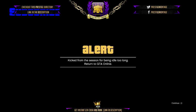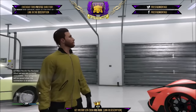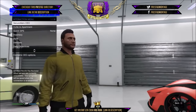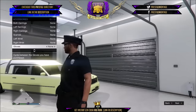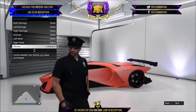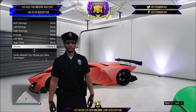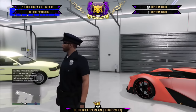Now, once you get kicked for idling, spam on A. When you load in, you should have the demon outfit without the mask. All you have to do from here is go to CEO, management style, and hit one to the right. You should have the cop outfit. Change the gloves and save the outfit. Gaming online is all about looking unique and different, and having the cop outfit after the new update will definitely set you apart from the rest.